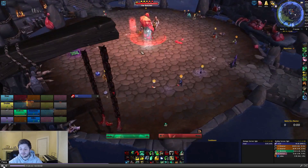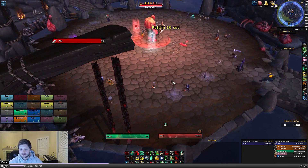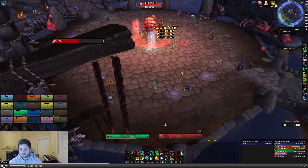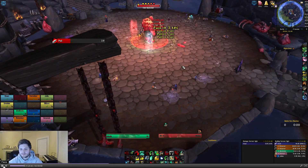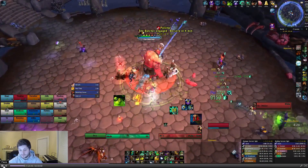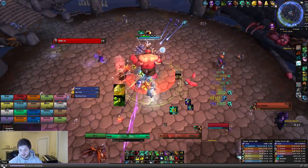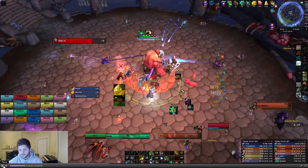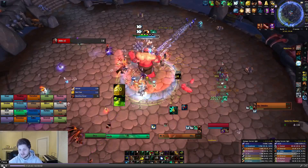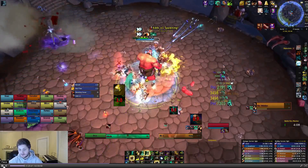I'm just going to go through my opener here and play it through once. With both openers, the first thing you do is Tiger Palm, then Rising Sun Kick, then Chi Brew, Chi Explosion, Chi Brew, Jab, and then pop all my cooldowns and Fist of Fury. I'll play this through once up until the end of my first trinket. Energy capping is okay after that. After Energizing Brew, I got a second trinket proc which is pretty lucky.